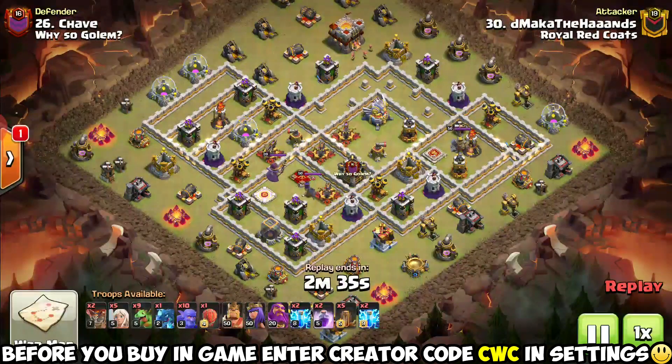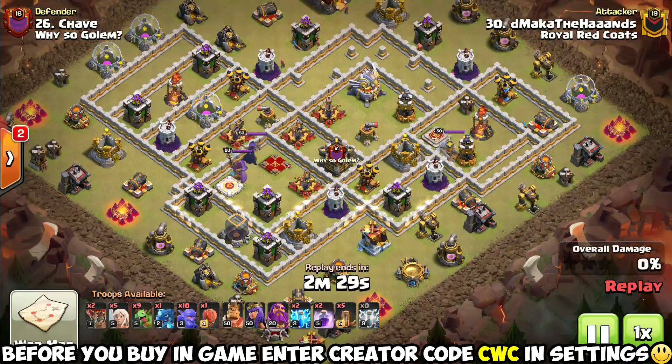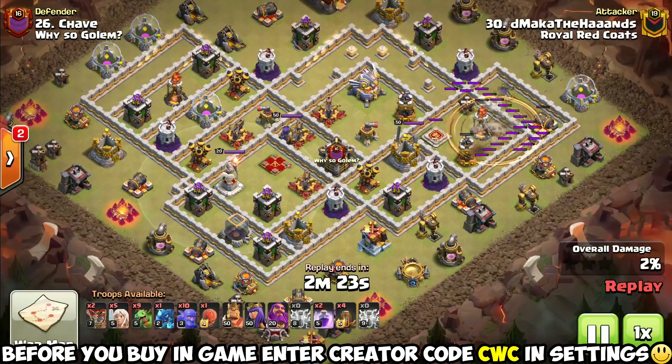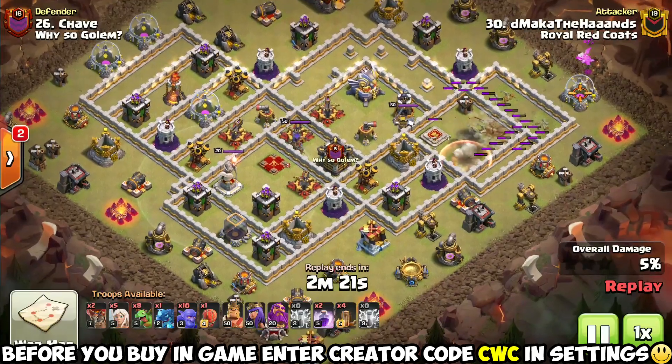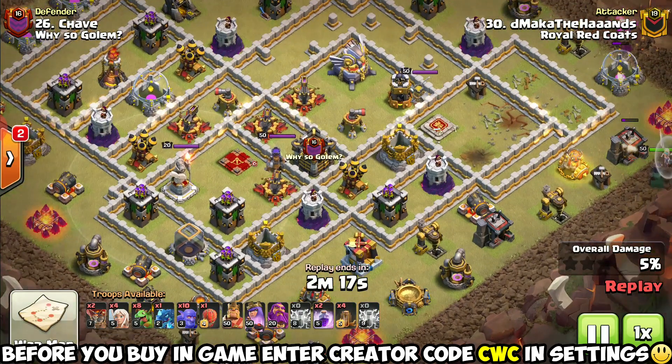You guys have got to check this out - this dude just six-packed with some absolutely ridiculous baby dragon attacks. Mad props for pulling a six-pack with a couple of different insane attack strategies. They're both mass baby dragons but they're also very different, so make sure to hang in there for the second one as well.